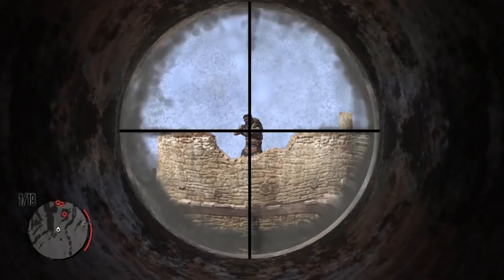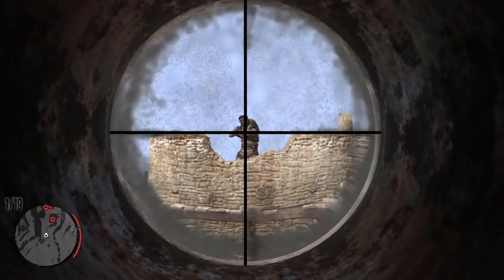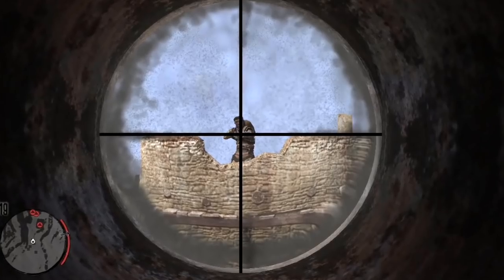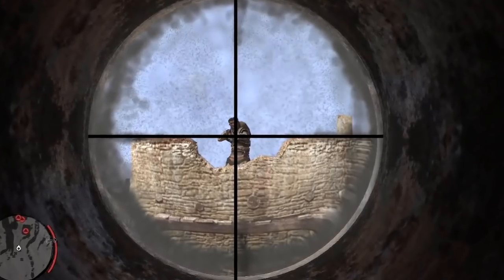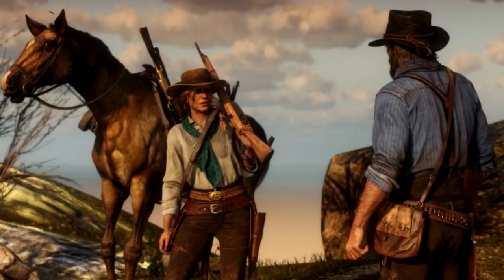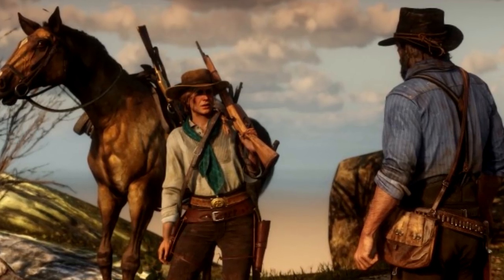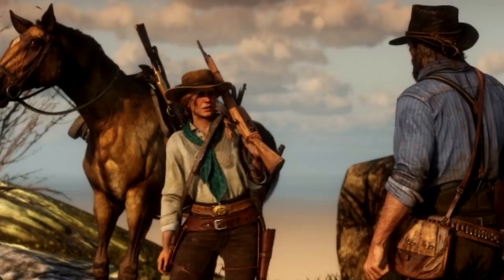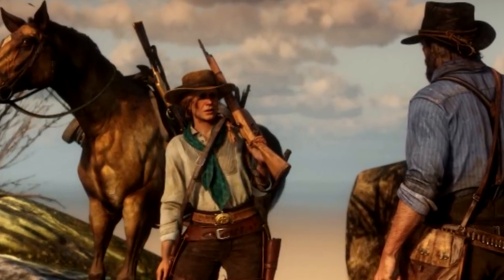The Carcano Rifle is back — the weapon with the funny-looking scope that everybody ended up loving by the end of the game because it really saved your life and got the job done on far-away kills. The Carcano Rifle is back and I can't wait to see what it can do and all the different scopes we'll be able to put on it, because it was one of the best weapons once you got into Red Dead Redemption 1.